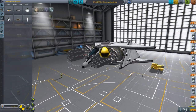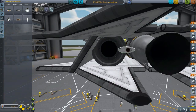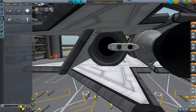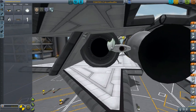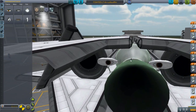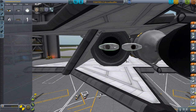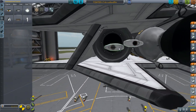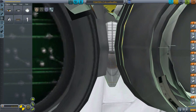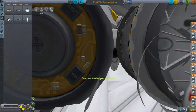We also need reverse as well as forward RCS thrust. You don't have to worry about making them too strong, because this is mostly for docking maneuverability. Your forward thrust in combat is going to be your nuclear engine, and reverse just means turning around and burning hard.